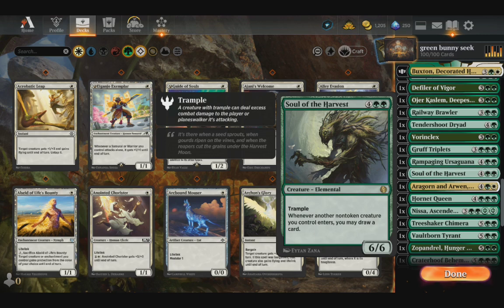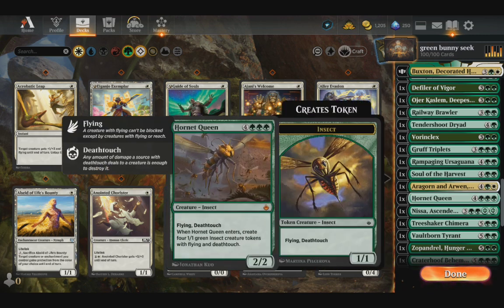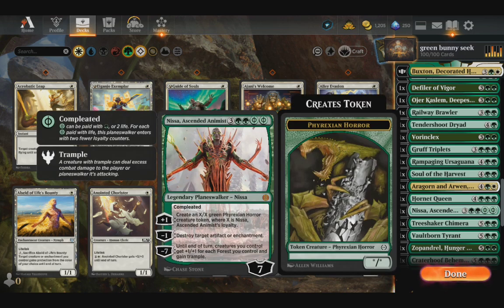Then we've got Soul of the Harvest with the Straumler cards. Aragorn and Arwen Wed lets us get plus one counters and gain life for each creature we have. Hornet Queen gives us lots of Hornet tokens. And Anissa for artifact destruction.